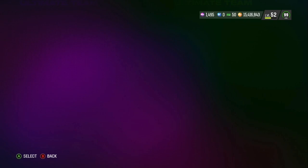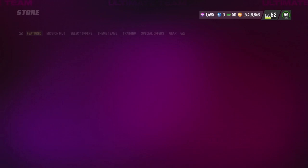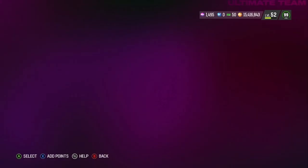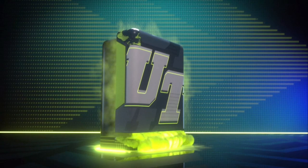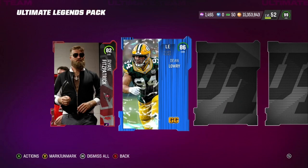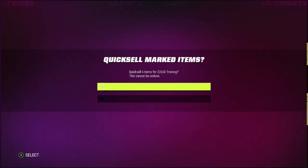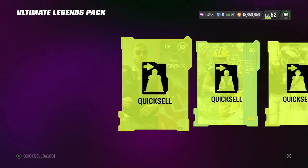Now let's go ahead and head over to the store, because we're going to open these packs. We get 10 of these UL packs and we're going to open all 10. Since that new pack is a training reroll pack, I'm going to pull these packs, and whatever I get out of here I'm going to quick sell for training, and then we're going to use those to roll the Titanium pack to see what's in it and if we can pull anything.